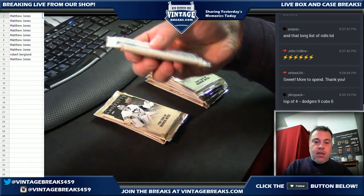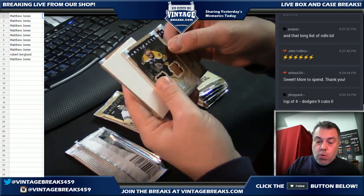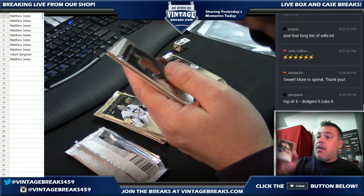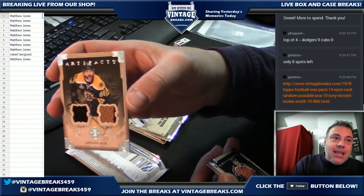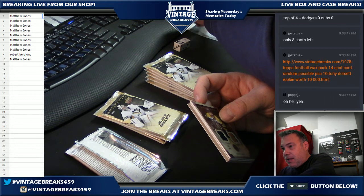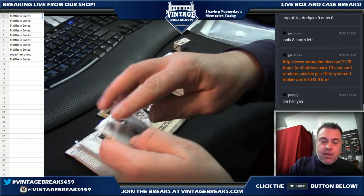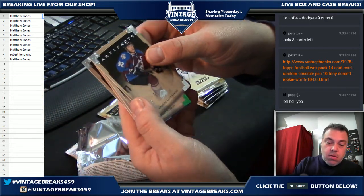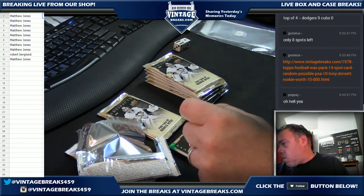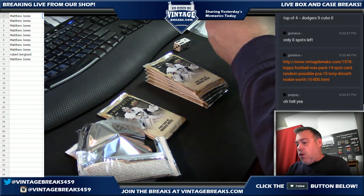Pack three — Matt, good luck again. Time for a hit, Matt, let's do it. Look at this — this is actually probably one of our better hits today. Oh wow, that's really nice, guys. Look at that — this is Matt's a Yager dual jersey, two-color, 125 and 125. Matt, congrats — really nice card. That's a really nice card. Pack four — Matt, good luck. Andre Markoff out of 99. I'll penny that up for you.